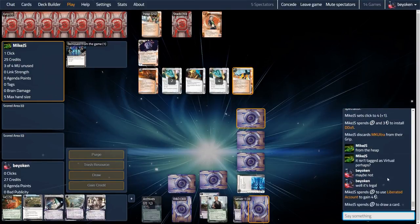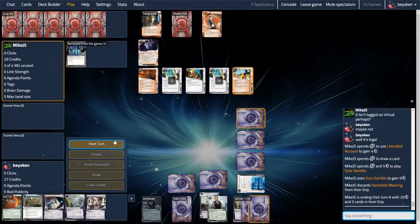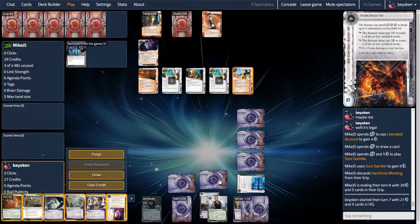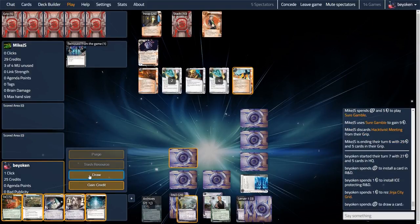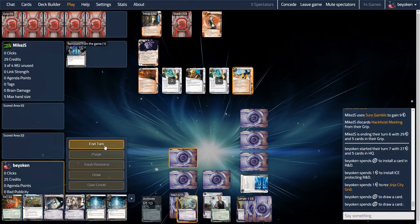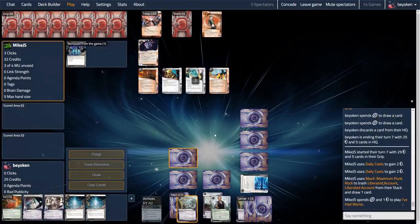Are they really not on Apocalypse? You wouldn't leave a DDoS hanging on the table with 3 clicks to spare unless you are on Apocalypse or something else that requires you to run all 3 centrals. I would score the Vitruvius here, but I'm concerned that an Apocalypse would end my day. After thinking for a while, I decided to shore up R&D with Ginger into Popup Window. What I really wanted to do was activate my inner ice so that it would actually do something against DDoS, and I was hoping to draw into more ice to stack on R&D with Ginger Grid.